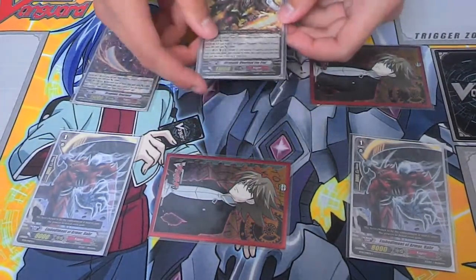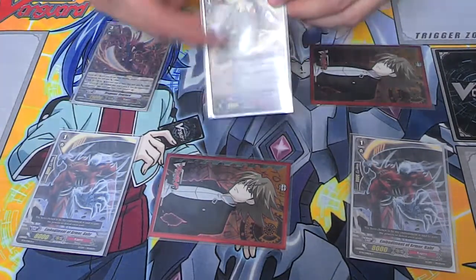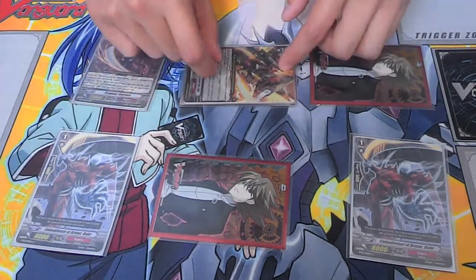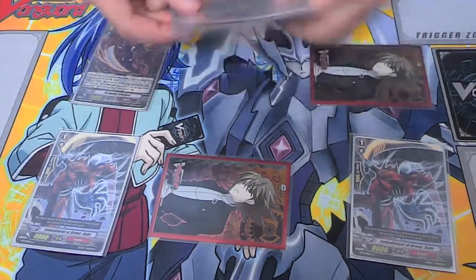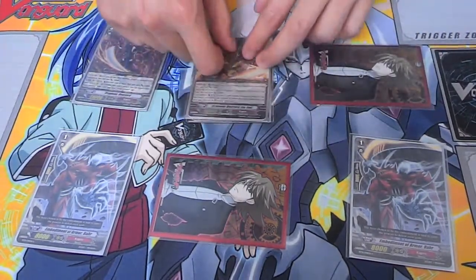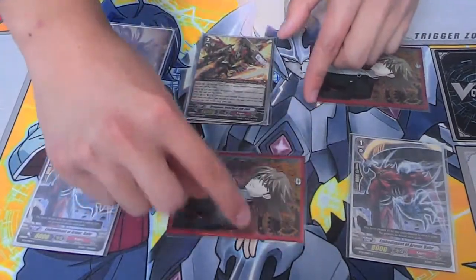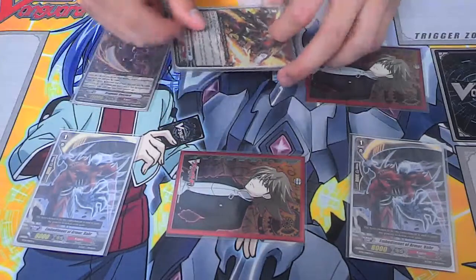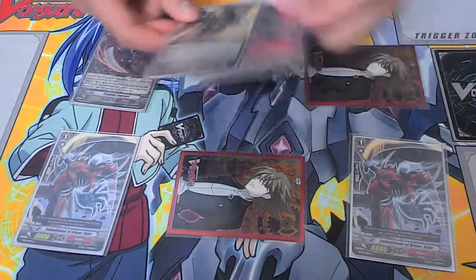This significantly hinders decks because persona blast can't be activated as easily - it's just a 10k block for two paths most of the time. Removing boosters is a big deal too because it allows your opponent to save more cards in hand, and locked cards can't even intercept on your turn. The lock mechanic deals a lot of damage to decks.